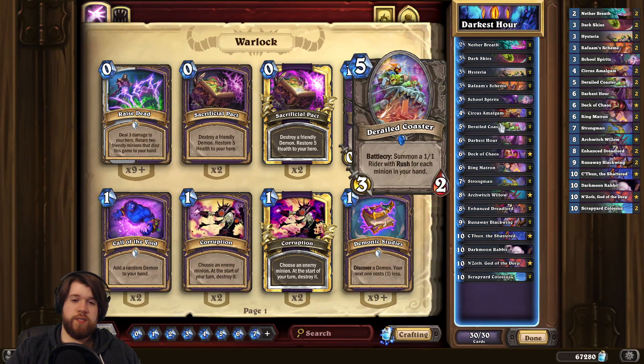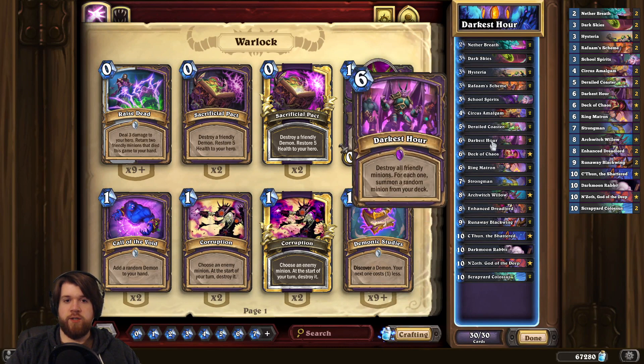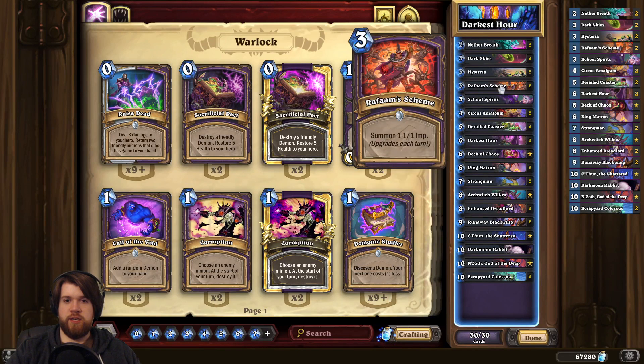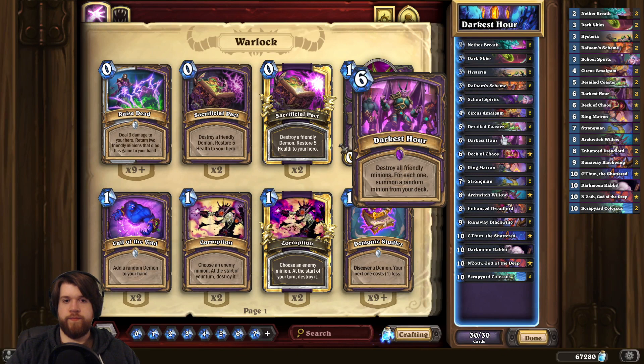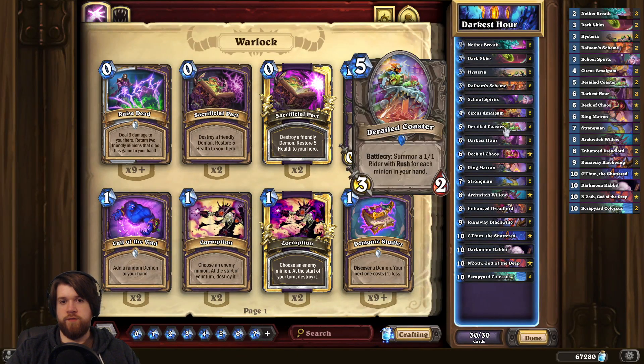The coaster is a 3-2 if you hit it off Darkest Hour, which does kind of suck, but it is something that we can play on turn five. And if the tokens survive, that lets us play Darkest Hour on curve. So just a little bit of added consistency to go with Rafaam's Scheme as a Darkest Hour activator. And with this mana curve we're often going to be behind on turn five, so Derailed Coaster is just a fine reactive defensive thing.